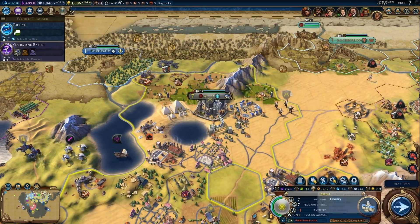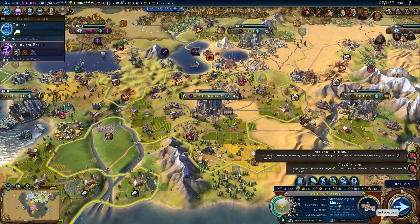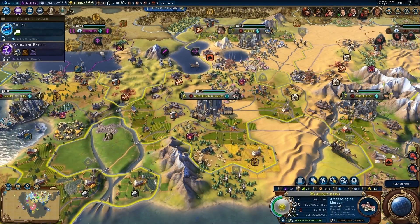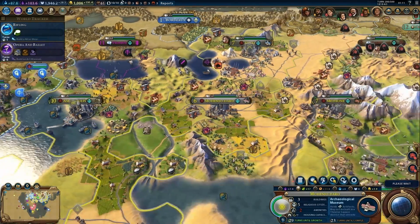I need to provide more food — if I don't address food production the city is about to lose population, so I need to set it to growth or food production. More housing is also needed, and in Vilnius the target is to recruit a great scientist.